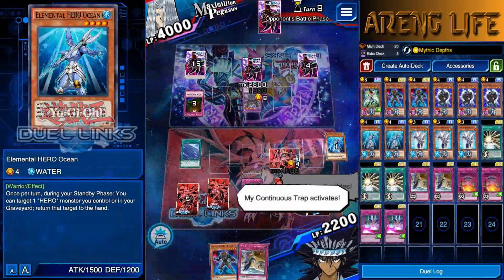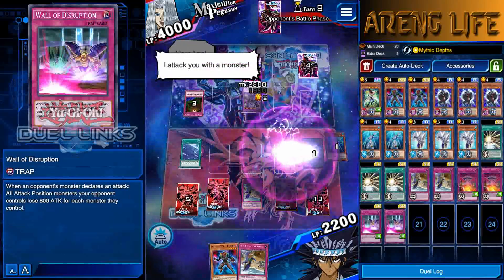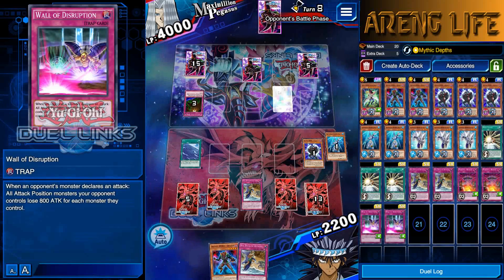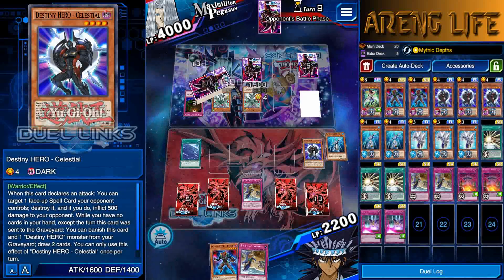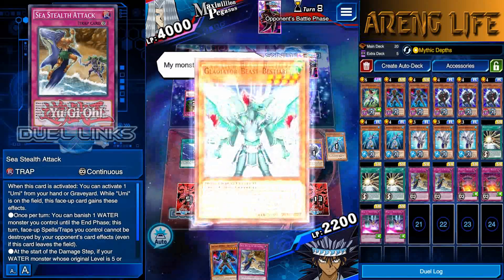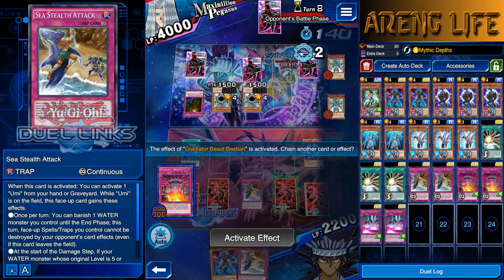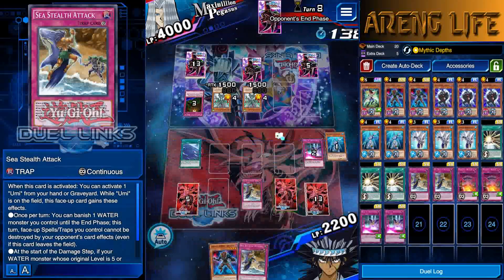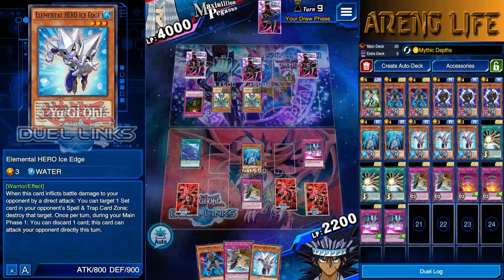We're going to go ahead and Sea Stealth — I don't think he deals piercing. No, he just kills things. He's bouncing it back. We can constantly recover the Celestial, stalling like crazy until we get the one card we need. He's gonna try to destroy things — you can't destroy Umi, are you stupid? He can destroy Wall of D — RIP Wall of D.